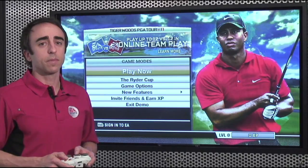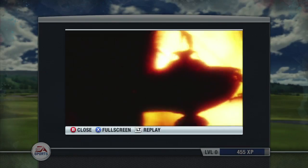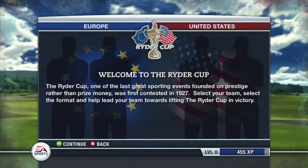In the Tiger Woods PGA Tour 11 demo, we're also going to give you a sneak peek at some of the cool new features we've implemented in this year's game. One of those new features is the Ryder Cup. From the main menu, you'll go to Ryder Cup and this feature is going to allow you to create and participate in your own custom Ryder Cup match.